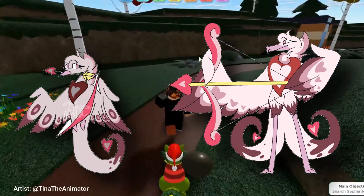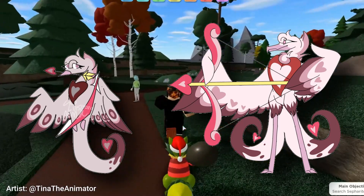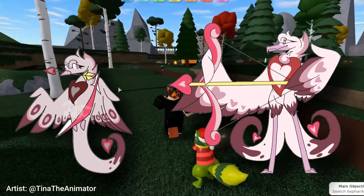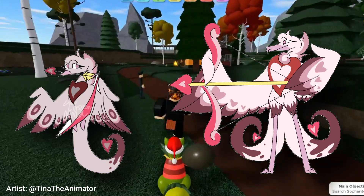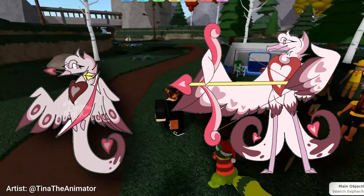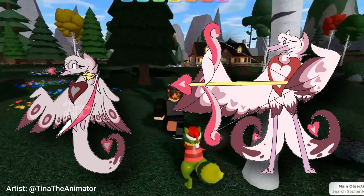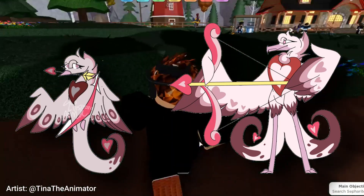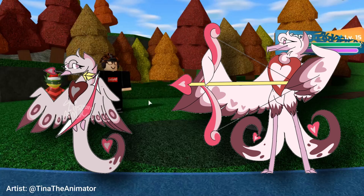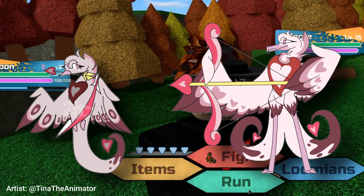Coming in from TinaTheAnimator on Twitter, we have a pre-evolution as well as a final evolution. On the left is the pre-evolution and on the right is the final evolution. She said that the left one is so sad because it is depressed all the time, and the only way to level it up is through kindness, friendship, and love. I think this would be a great mechanic to add to Lumion Legacy, like with a Pokemon Camp type aspect or a Pokemon Amie type aspect — like from Pokemon X and Y where you could feed them Pokepuffs and all that.